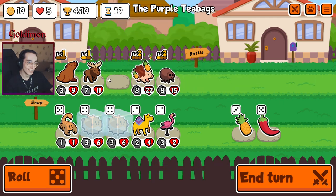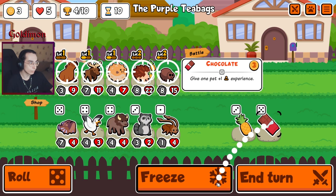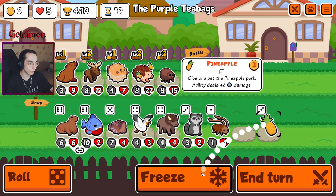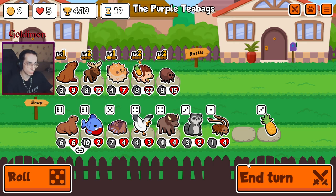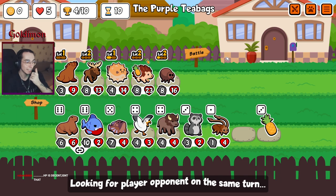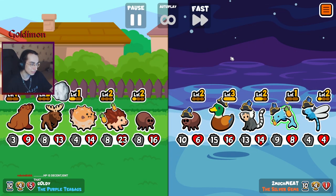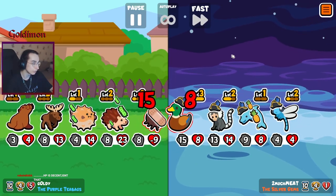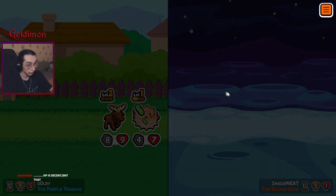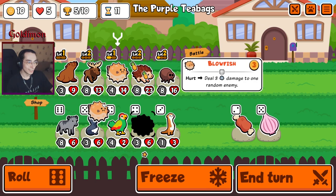There you go. Take him. Let's get the level two. Would love to keep this pineapple, but this one cockroach just says... there you go. HP is decent. But we can't freeze, man — we lost so much stuff because we got frozen out. Look at that HP, spooning in the work. Five wins, five HP. Perfect.